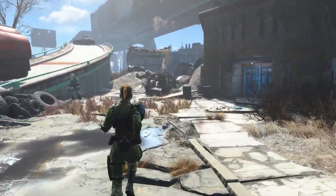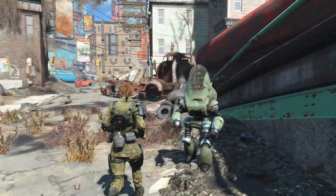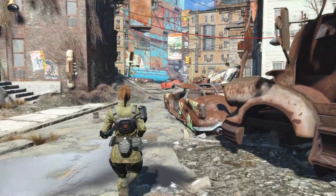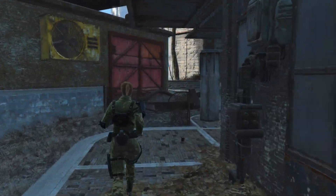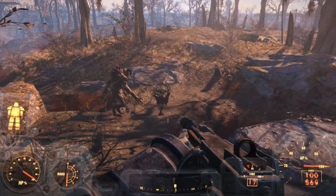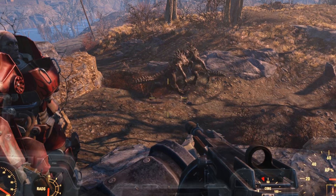One of the great things about Fallout 4 is that it feels to me like a real lived-in dynamic world. And one way Bethesda has pulled this off is by including a little bit of randomness into the game environment. We have random encounters in the game, which are often fun — for example, two Deathclaws fighting.